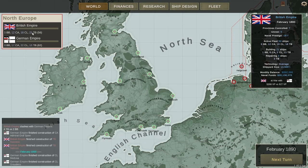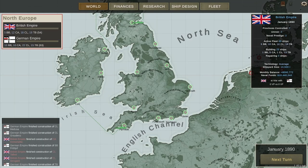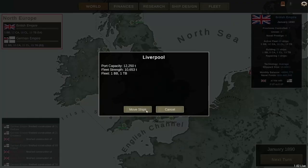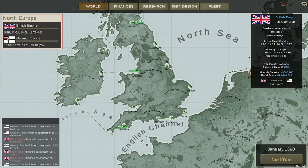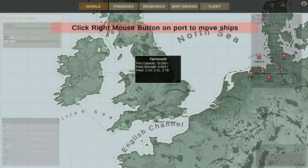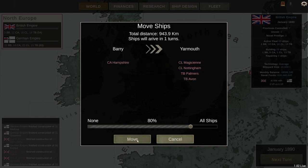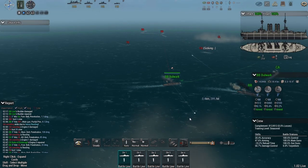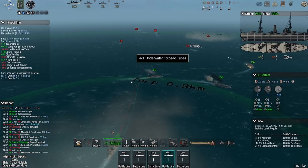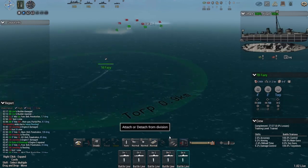The basics are there — there is an economy, kind of; a map, sort of; ports and some strange lines I don't fully understand, I think they're ship movements, but I couldn't find a way to intercept or ambush them, despite the fact that the AI seemed to have no problem intercepting my battleships with torpedo boats basically every turn. As I said, the basics are there, and there's certainly space to develop, and enough fun in the shipbuilding and combat that this could actually be a pretty solid title when it's finished.